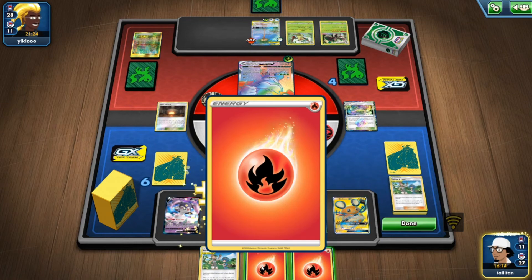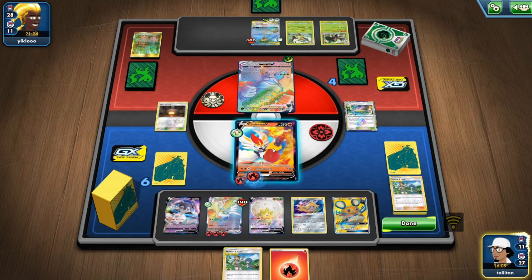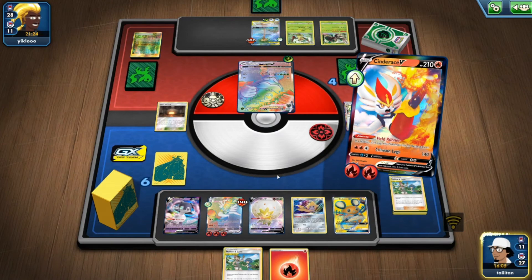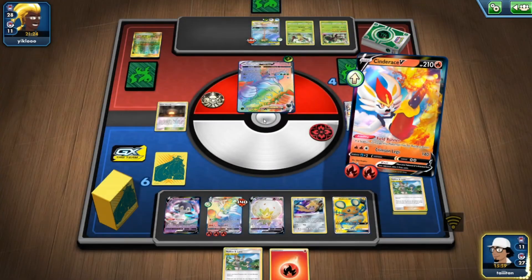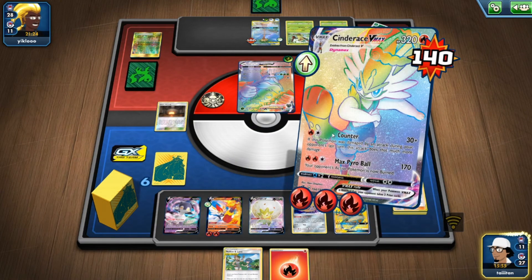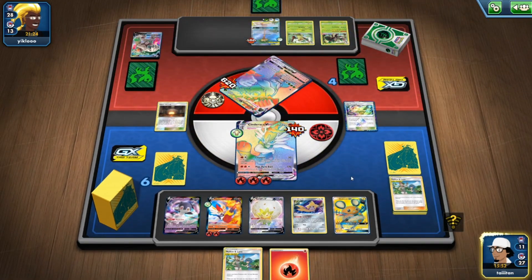If I had the regular Cinderace this would have been a lot easier, but I don't unfortunately. I guess just hit the Counter — Max Parable will get the one-hit anyway but Counter is going to be a lot easier. Hit back — 620 damage, look at that!